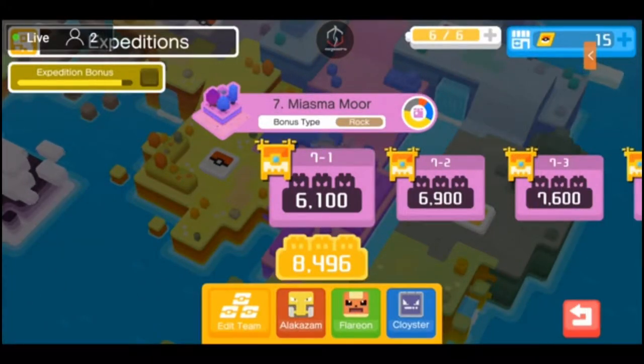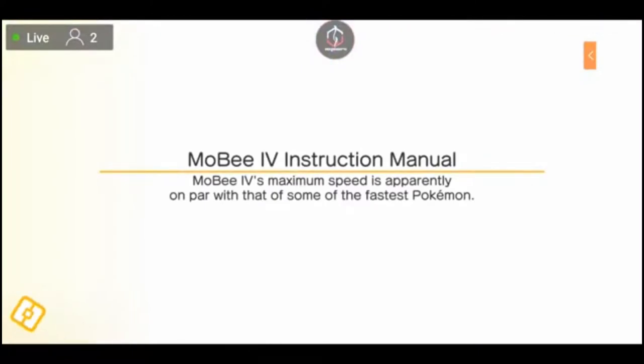Everybody, Expedition 7 Miasma Moor, bonus type of rock. We're going to be doing Expedition 7-1, which is level 1 for Expedition 7, with a team total requirement of 6100. We currently are at 8496. This is my favorite expedition based off of the looks of the level, and it is not an easy expedition to do, I'll tell you that much.